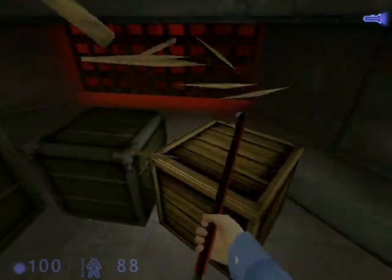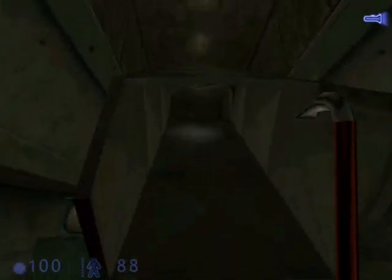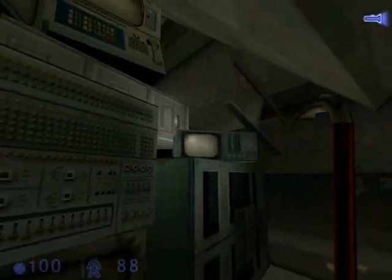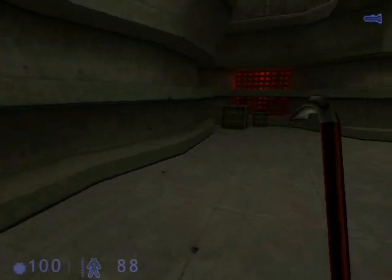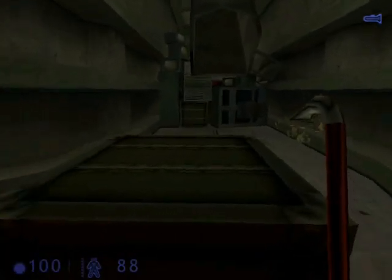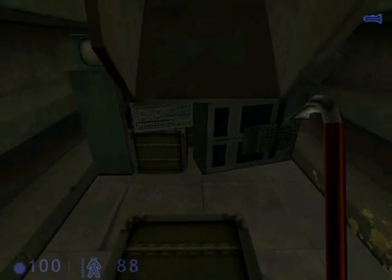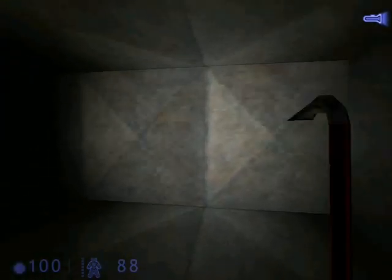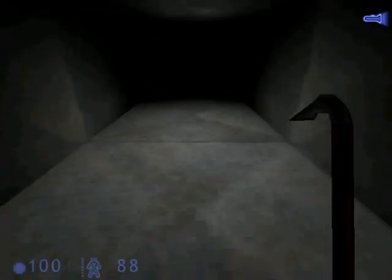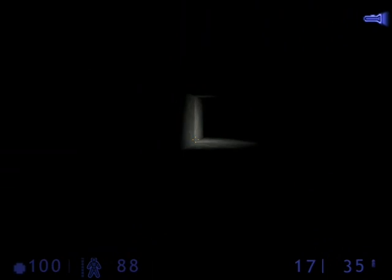Our next destination is through this ventilation shaft, but it's too high for us to reach. Go up to this big crate, hold down the Use Item key, and then move backward — that's how you pull crates out. Push it over to where you need it. You have to jump-crouch onto the crate, and then crouch-jump into the ventilation shaft. Using our trusty flashlight, we'll go on ahead. The path will split — on the left side, we have a headcrab and just a dead end, so we'll go and take the right path.